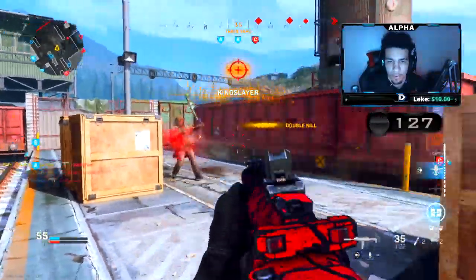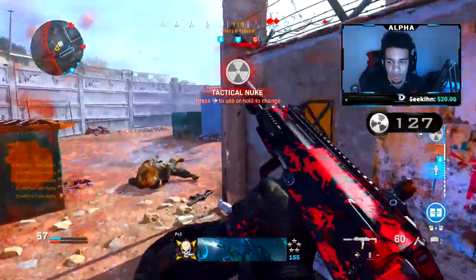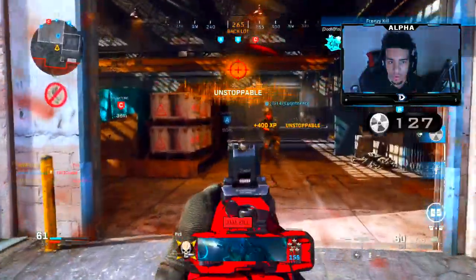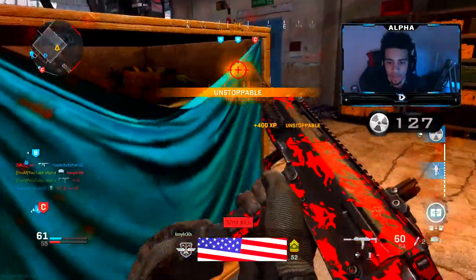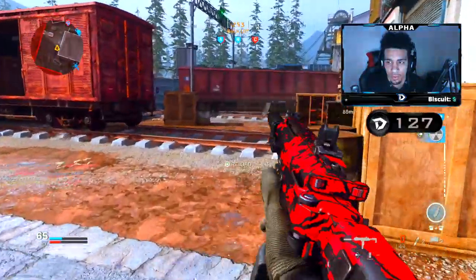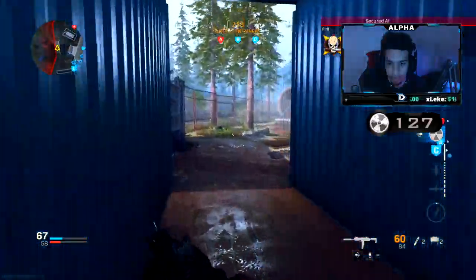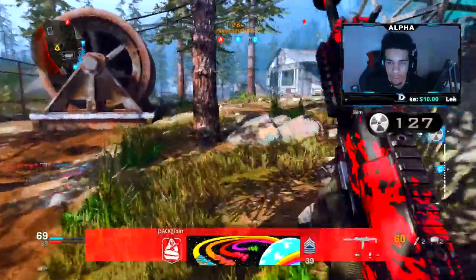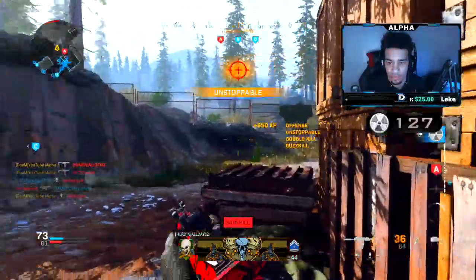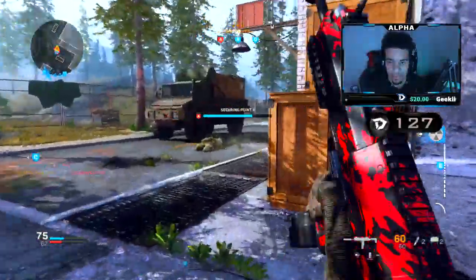I believe I get a quad feed for the nuke, which is insane. Quad feed — five kills — one for the nuke! In my last gameplay breakdown I said they spawned in the back of C, and they did the same thing here. I call in my support helo to get more kills. Teammates are grabbing C now, so I'm going to rotate straight to the A flag and push through the back of the warehouse to cover the outskirts.